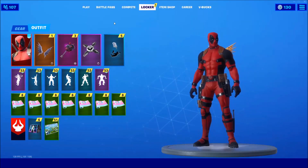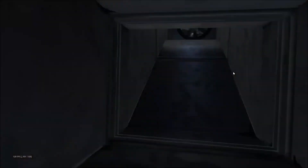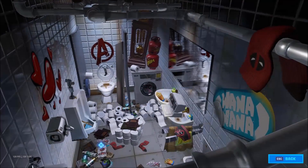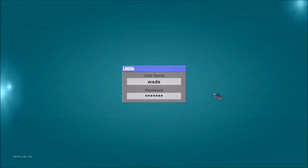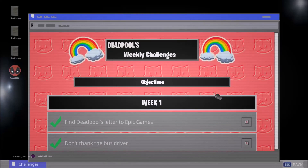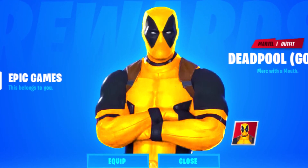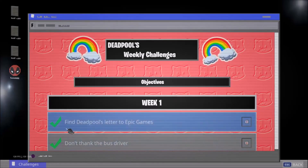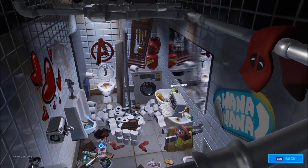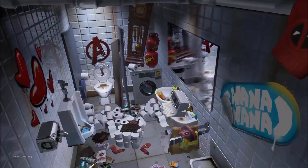We are supposed to be getting a golden version of this Deadpool skin. As you guys know, the whole style of Season 2 is gold, so we're going to be getting a golden version — and here's a picture of what that's going to look like. It's going to look really cool, so let me know what you think about the Deadpool skin in the comments. The golden version is going to be lit, and we'll have a tutorial video on how to complete that as soon as it drops. Thank you guys so much for watching — smash that like and I'll see you guys later.